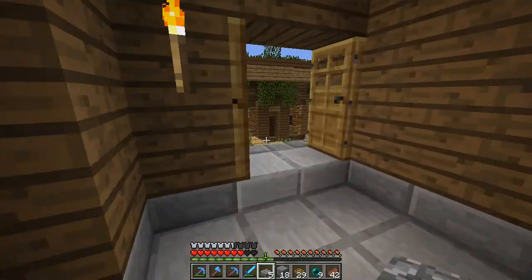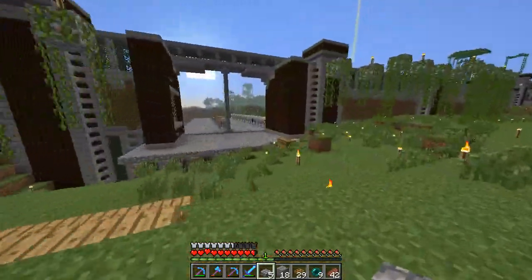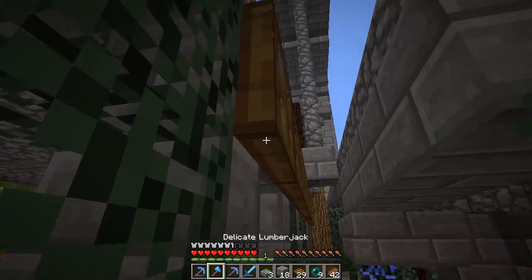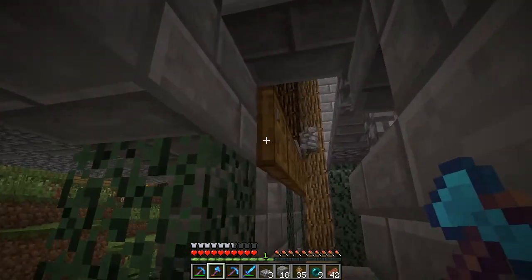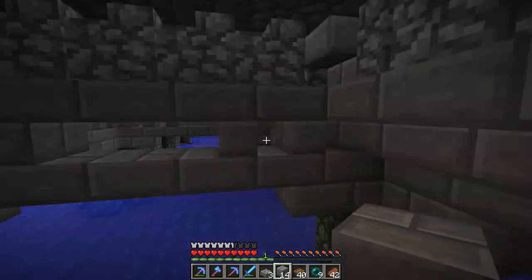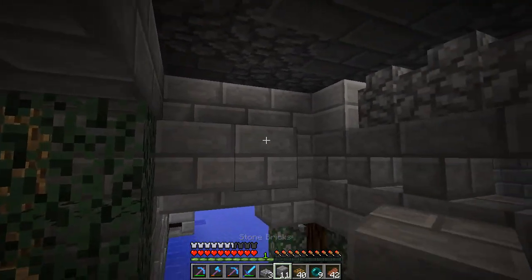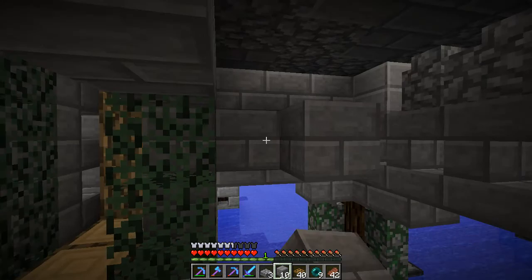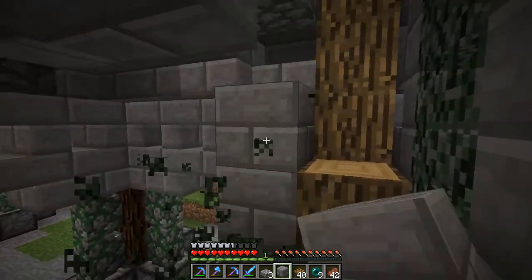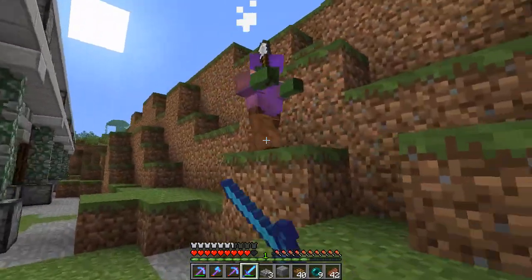I didn't hear the fireworks go off — maybe we were just too far out. When I record I'm fairly oblivious to anything going on around me. Okay, so to power the trapdoors we could hide wiring right under here. We could simply have redstone and a repeater pointing into this block, so I'll strip up the floor to lay out the wiring. We could probably even do that today — then just hook it up to a daylight sensor.